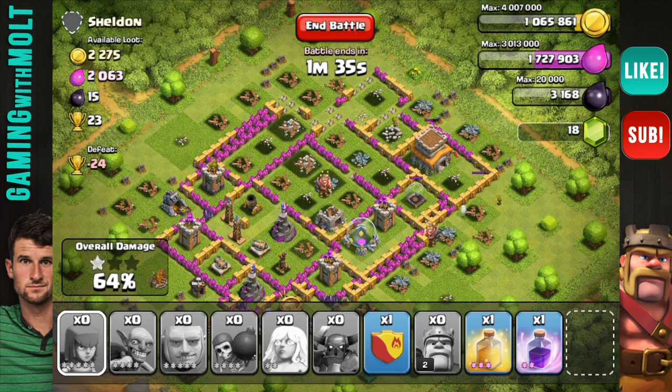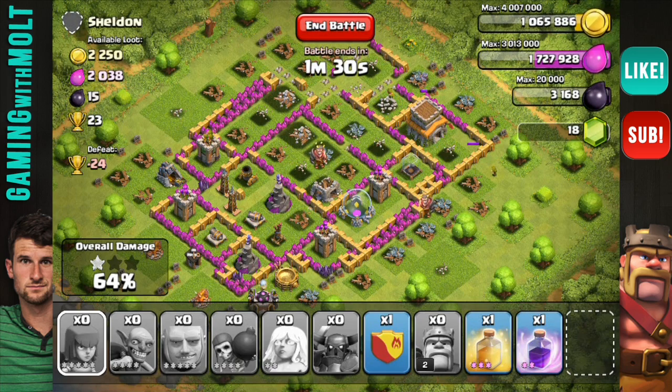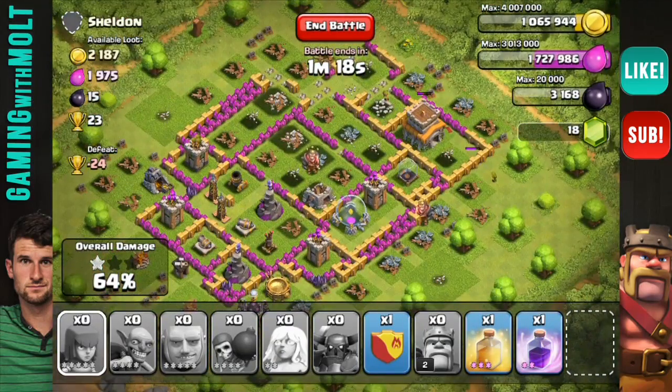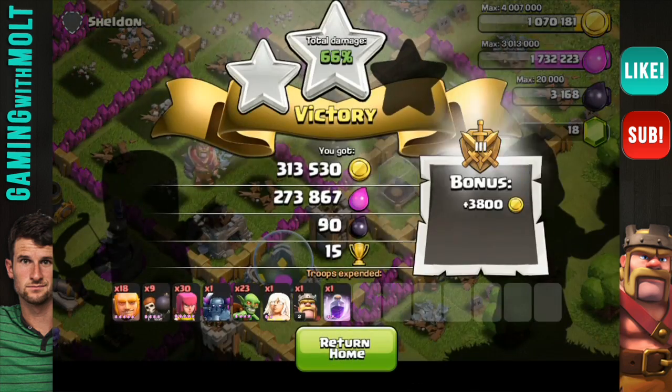Most of the resources in this base were in the storages, and everything is down now except for my archers up there at the town hall. We're going to zoom in on that and fast forward so you guys don't have to watch. It's funny - you'll see how close it actually was. I wasn't sure if I was going to get this town hall because I did want the stars. Stars are always exciting to get even if you're not trophy pushing. I get it right there at four seconds!